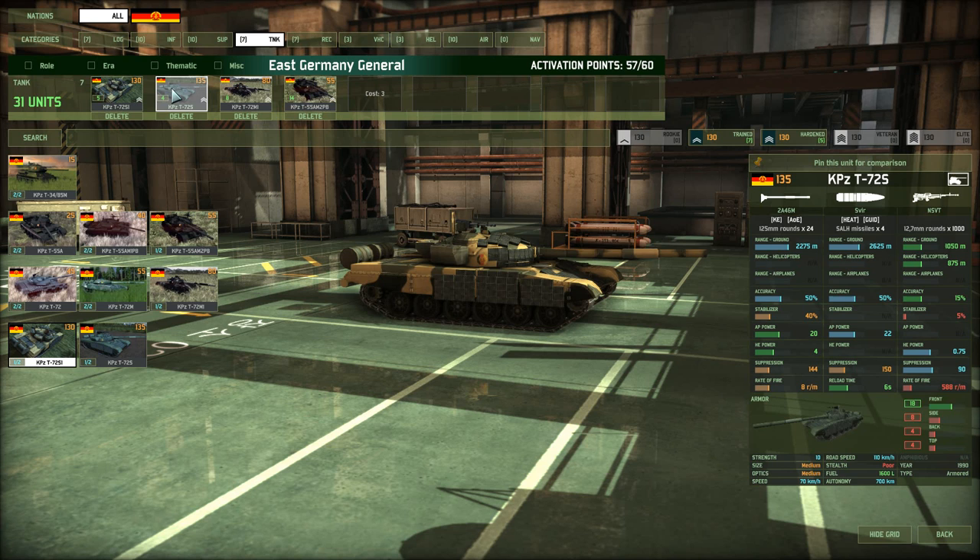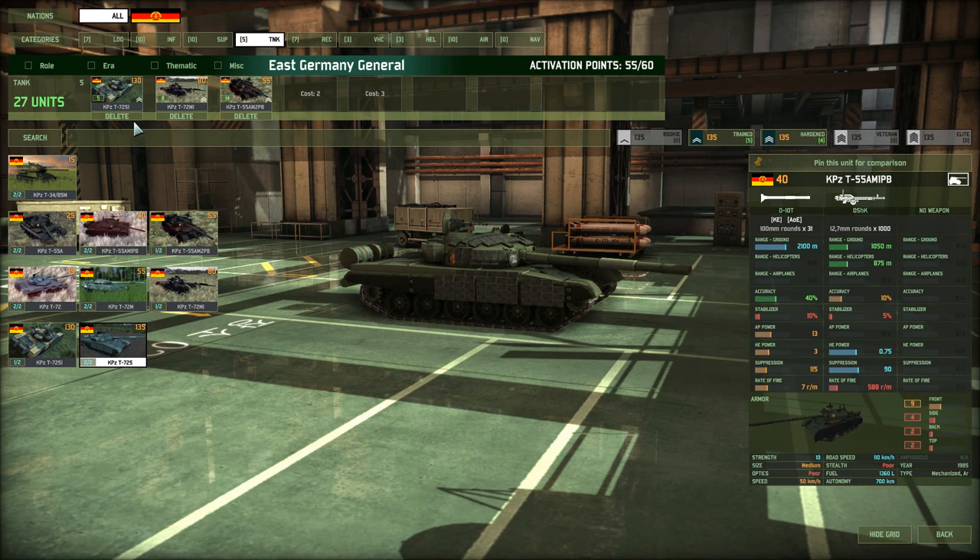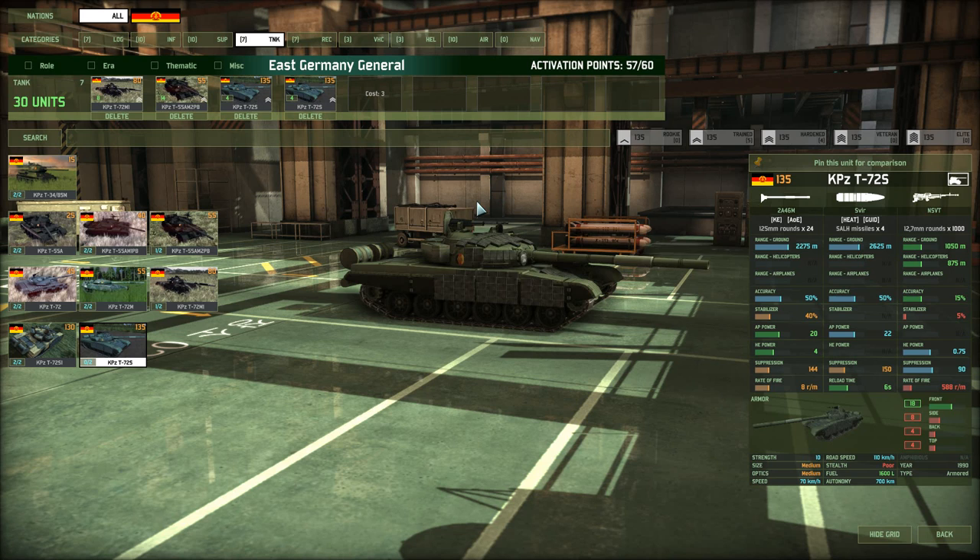You end up with both the KPZ T-72S1 and the T-72S. I'm not sure why you'd go with a variety because they do almost the same thing. The S1 is 5 points cheaper with the same armor, off-road speed, autonomy, strength, and medium optics — the only difference is the Spheer ATGM. I'll happily pay 5 points more for the Spheer on the KPZ T-72S. So I'm going to delete one card of the S1s and get two cards of the T-72S, giving me eight of them. They work best in couples — team them up in groups of two.